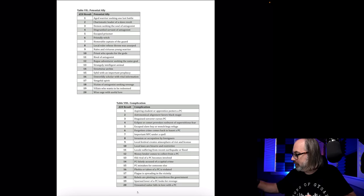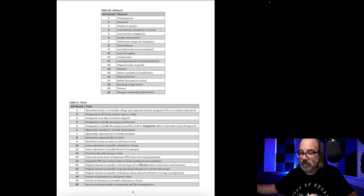Potential ally: rolled 10 — a priest who speaks for the gods, possibly someone who can speak with the dead. I like that. Complication: rolled 19 — spurned lover. Let's not do that. Re-rolling: 15 — PC is mistaken for someone else. Could be interesting if the ghost does that, but we don't need it. Obstacle: assassins — also interesting. And the twist: Antagonist is a PC from another time or reality — I've used that one before. I like the assassins idea too.